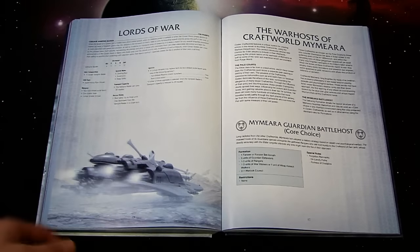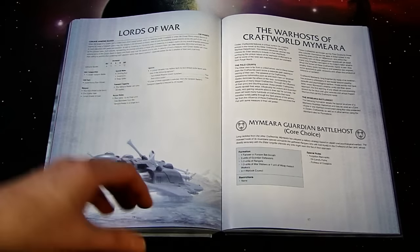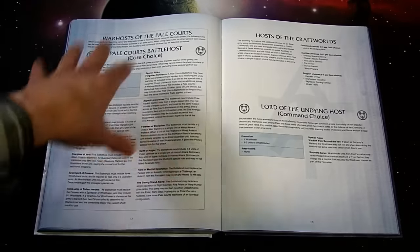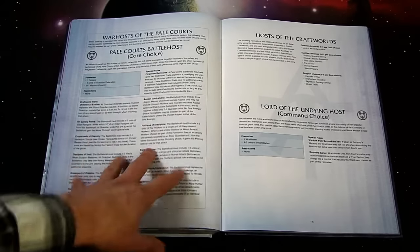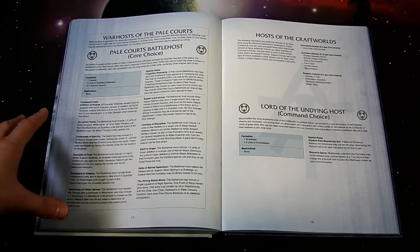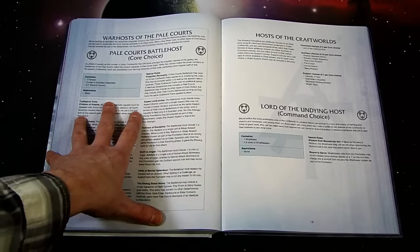You can mix and match these War Hosts with certain benefits and certain restrictions — so it's a lot of reading. Obviously correct me in the comments if I misspeak, because there's a lot of information here. Basically, if you take the Mymeara Guardian Battle Host as your core choice, it gets special rules including 'A Loom of Lonely Past' and 'Fortress of Discipline,' which restrict you to a certain build-out of that formation.